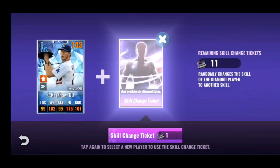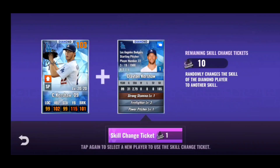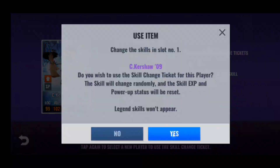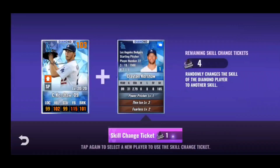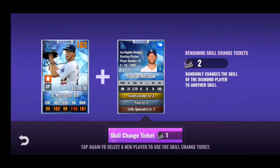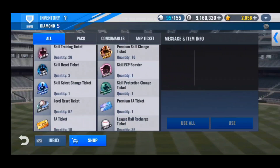Now let's do some skill changes — I want to do them on Clayton Kershaw first, hoping for at least two decent gold skills. I really want to throw him in my lineup as soon as possible to replace my other Kershaw. Haven't seen a gold skill yet through four skill changes, not through five either — what's the record here? Finally, two gold skills — and not special skills. So we've only seen two gold skills through all our skill changes. This has to be one of the worst videos I've had as far as luck is concerned.